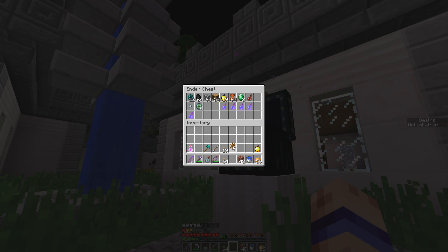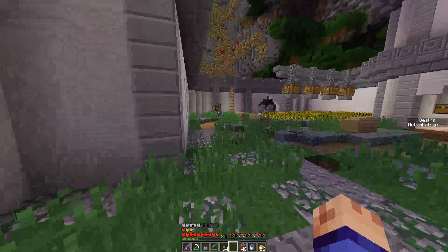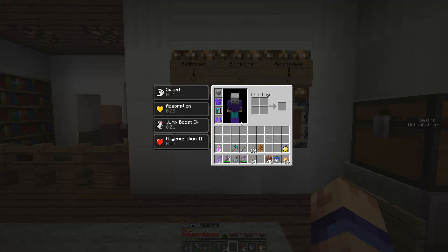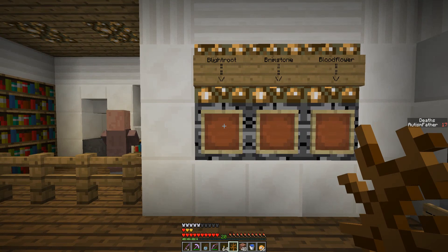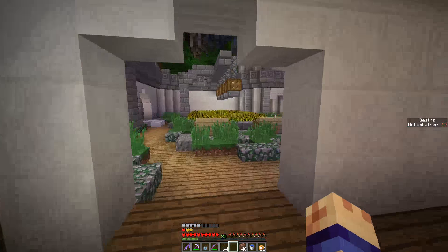Here we have to grab this. I can get rid of these too. There's our 8 emeralds — let's just let those despawn. We have our Blight Root, which is one of the three things we need here, used to perform an ancient ritual. We have two more to go.